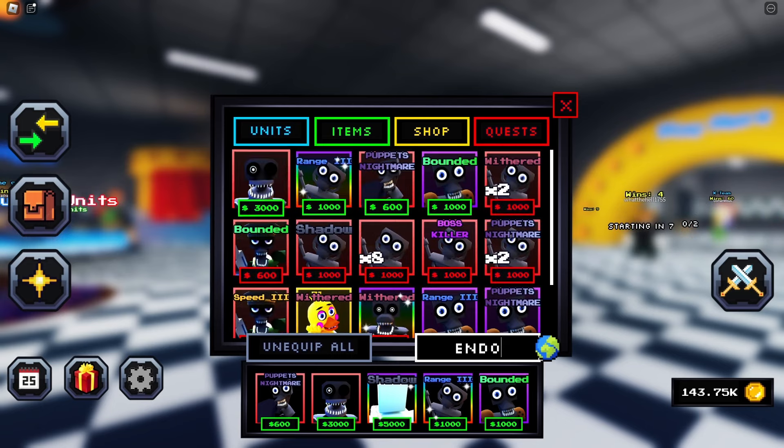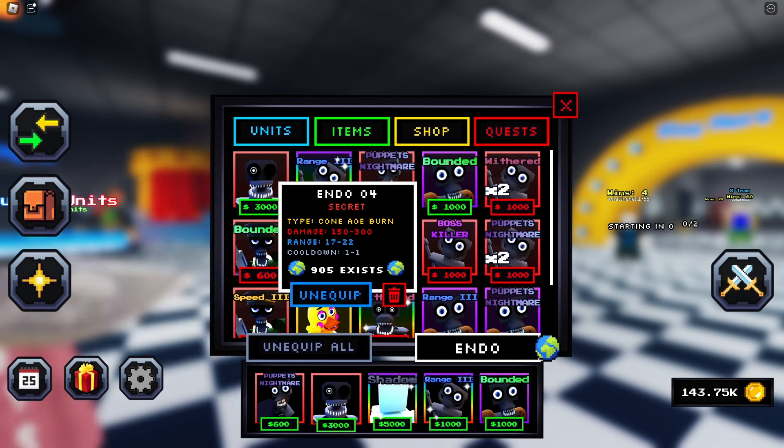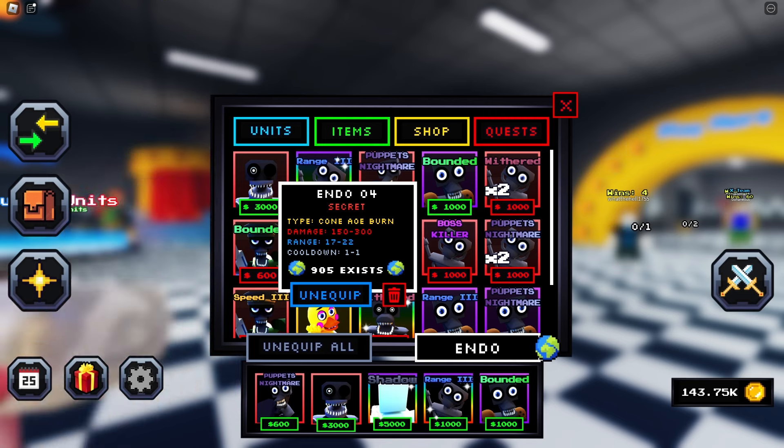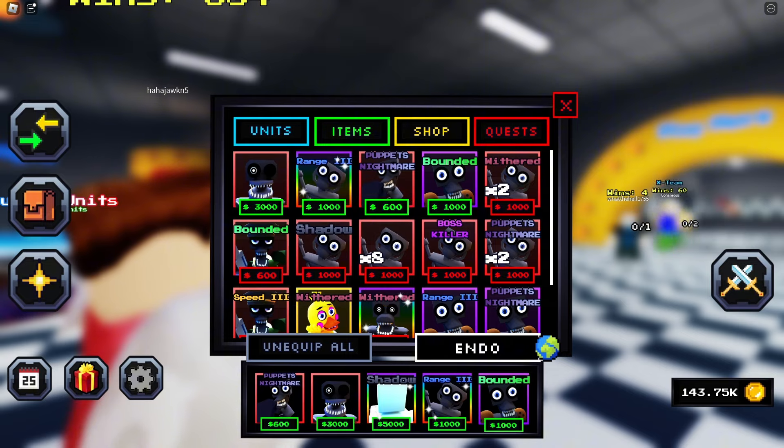We have the new Endo 4, unit 041. Its type is cone AOE burn - I know the AOE burn part but not sure what cone means. Damage is 150 to 300, range is 17 to 22, and cooldown is 1 to 1. I don't see anything wrong with that - that's actually kind of good. A 1-1 cooldown with 150-300 damage. The 3K placement might not be great but stats wise it's looking okay.